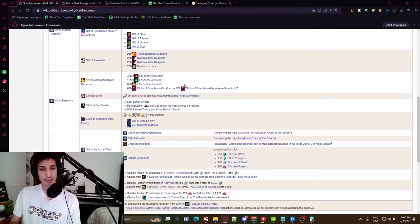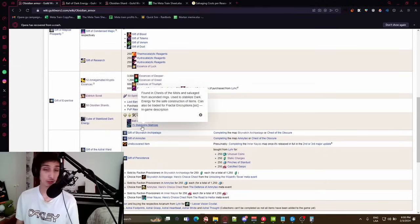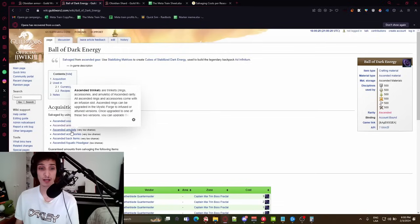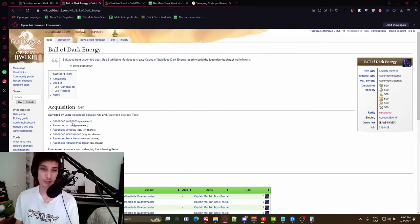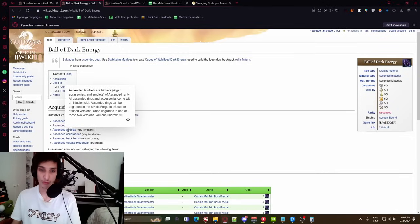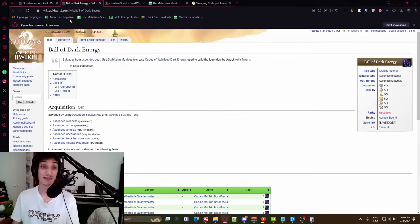For the Cube of Stabilized Dark Energy, get Stabilizing Matrices by doing fractals or buying them from the Trading Post. You also need a Ball of Dark Energy, which you get by salvaging an ascended weapon or armor. You can get ascended gear from raids, strikes, fractals, or by crafting with a discipline. There are plenty of guides on the fastest way to get an ascended weapon or armor. You need six Balls of Dark Energy per set, so you'll need several ascended pieces to salvage.